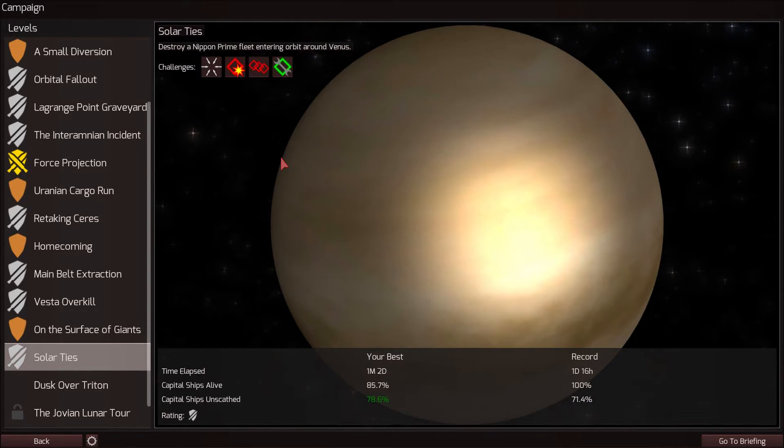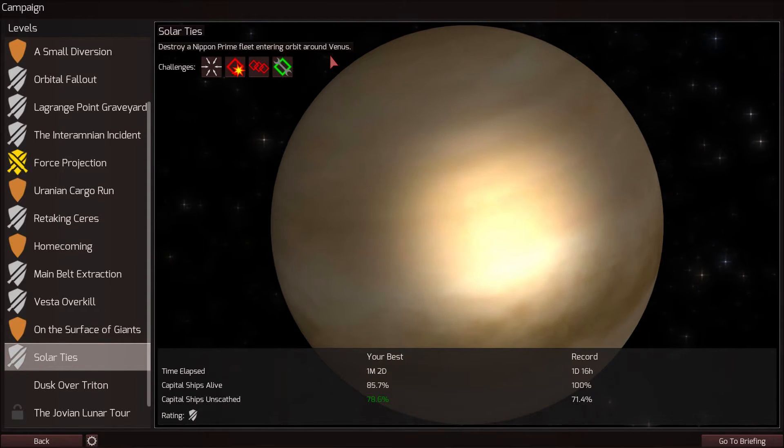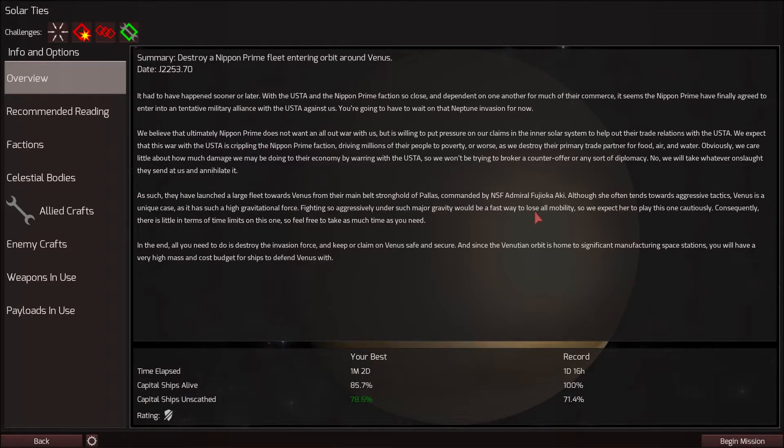We are going to be doing Solar Ties. We need to destroy a Nippin Prime fleet entering orbit around Venus. In the previous mission, we got some hints about Nippin Prime working more closely with the USTA, and now we know for sure. Since Nippin Prime is so closely tied with the USTA economically, they're actually becoming quite devastated by this war, as the USTA is responsible for supplying a large amount of food, air, and water. This war is essentially resulting in the destruction of Nippin Prime's economy. But obviously we don't care about this economic disaster, because we just need to destroy the USTA and this onslaught they've sent at us.